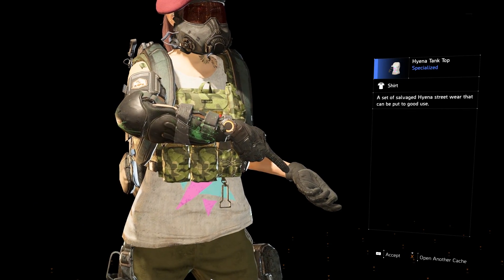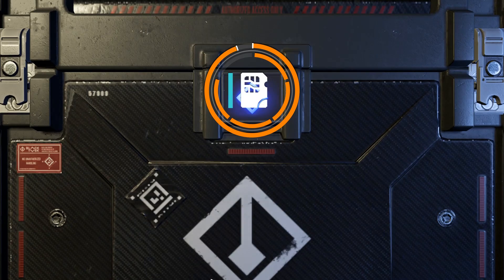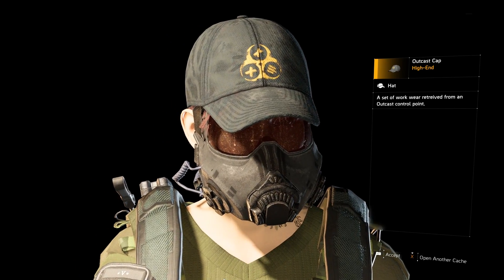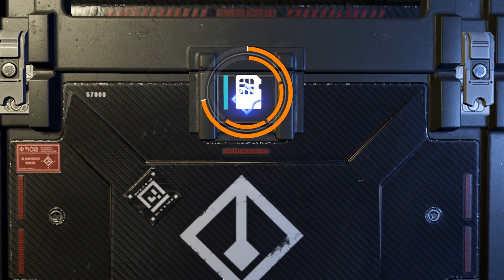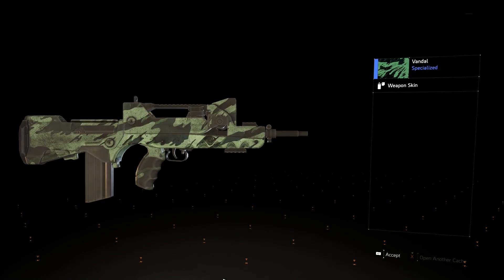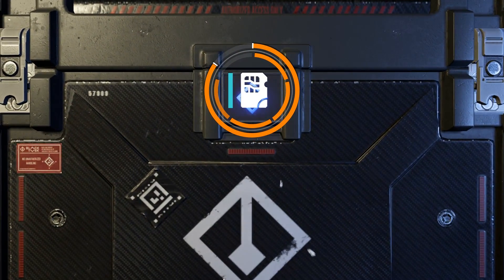We get the Hyena Tank Top. I like that one a lot — kind of reminds me of the baton girls that run around and hit you in the head. I hate those, so annoying. And a legendary — Outcast Cap. That's okay, I'm not a hat person though. Another rare — the Vandal skin. Kind of bland, I like my other one better.